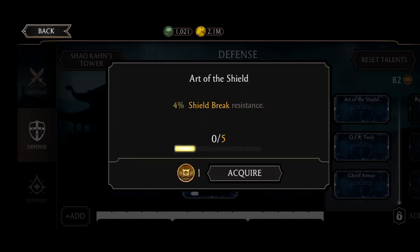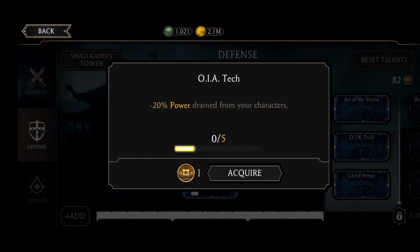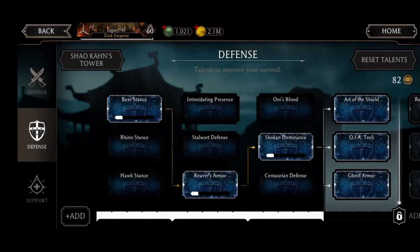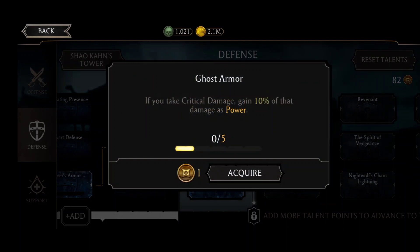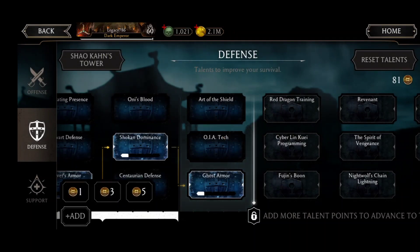Next tier options: Heart of the Shield — 4% shield break resistance, which is not useful. There's also minus 20% power drained from your characters. Ghost Armor — if you take critical damage, gain 10% of that as power. Heart of Shield is a waste, and the 20% power drain option is probably not going to be useful for most players. I'm going to use Ghost Armor — if you take critical damage, gain 10% of that as power. Just one pip.